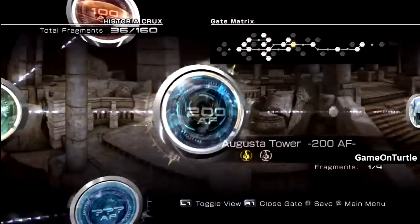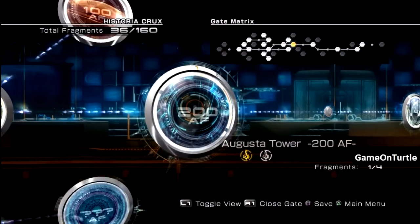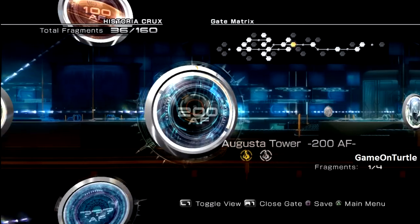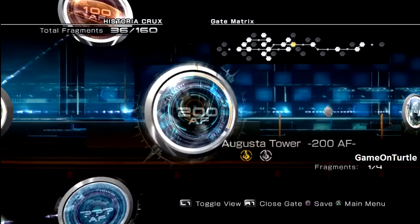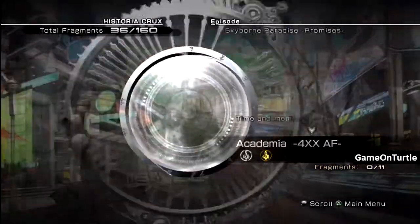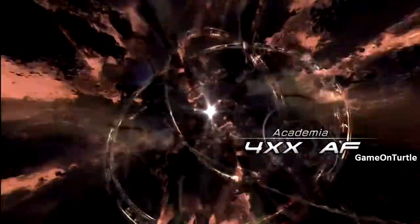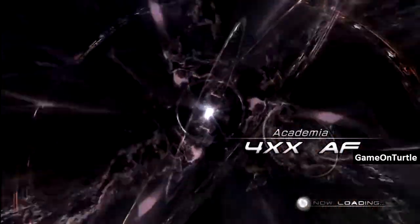Okay, that leaves a hole in my search. Augusta Tower 200 AF — okay, first of all we have to have it. I have a feeling I've already got this one. Look to the north of the middle ring of floor 50, walk over or throw Mog to attain it. Screw getting more wild artifacts for now — I'll do it later on because I only need one and I have two.